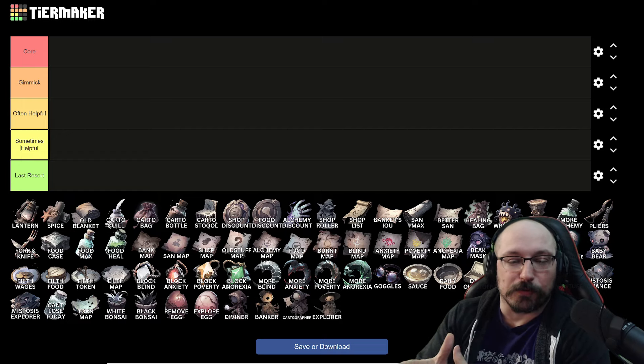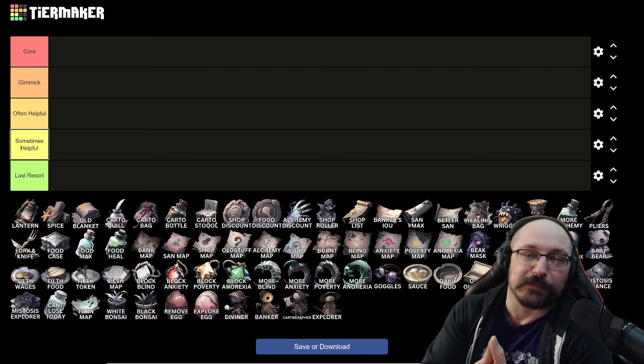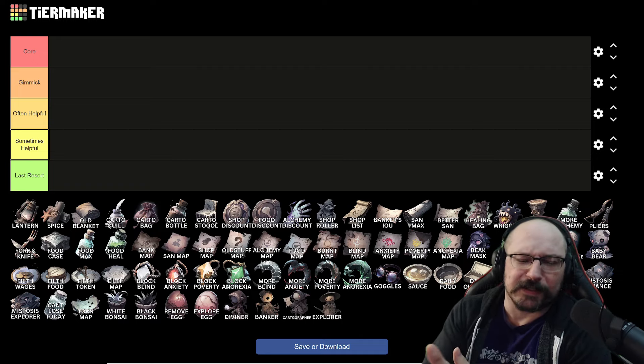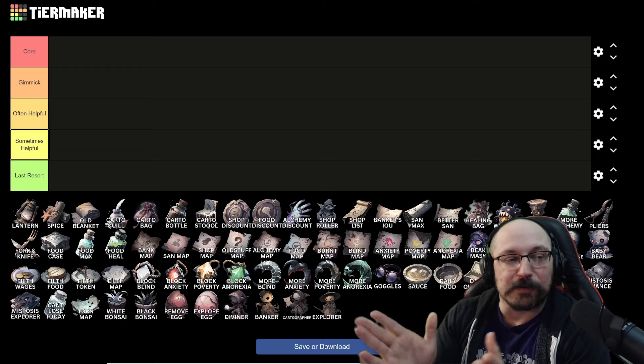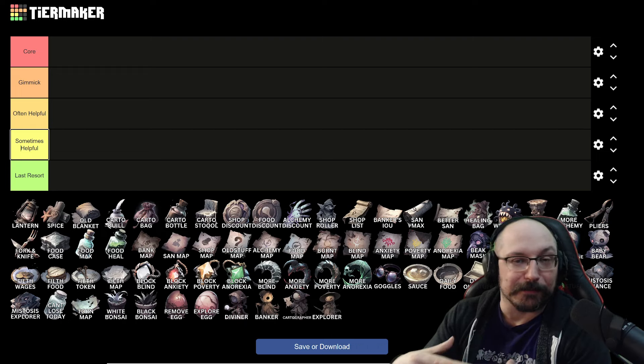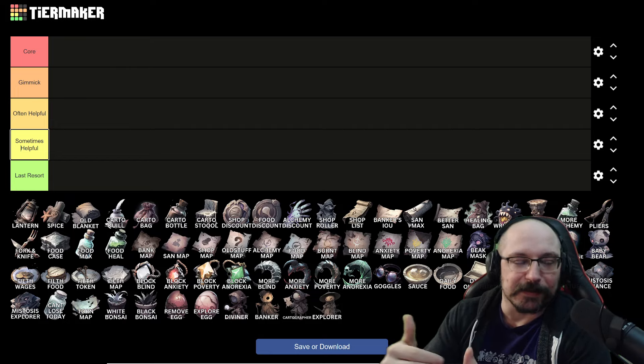I'm going to quickly go through all of the different stuff that you can get. I'm probably not going to go through the extra stuff that is part of the special events, because these are kind of random, but I'll touch on each one that you can interact with. You might notice right off the bat that for the tiers here, we're doing something a little bit different than a normal tier list, because instead of going S tier, A tier, B tier, all that, I'm really trying to break it down into categories.